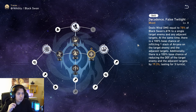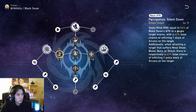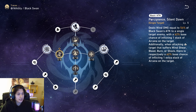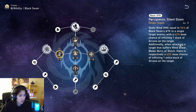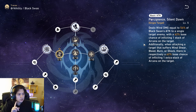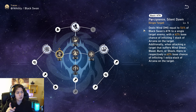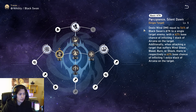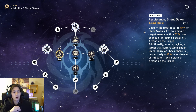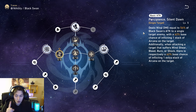Let's look at her basic attack. It actually does stuff — that's cool! It deals wind damage equal to 54% of her attack to a single target enemy, with a 62% base chance of inflicting one stack of Arcana on the target. This is her own unique DOT. Additionally, when attacking a target that suffers wind shear, bleed, burn, or shock, there is a 62% base chance of inflicting one extra stack of Arcana on the target.